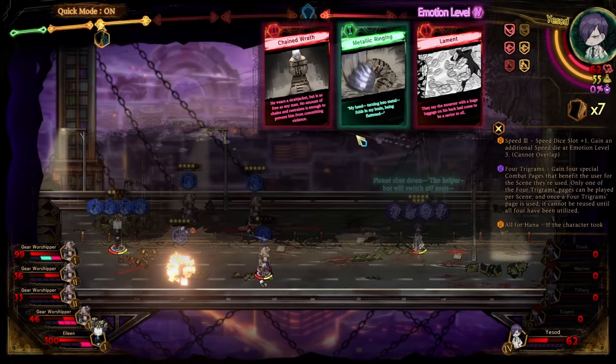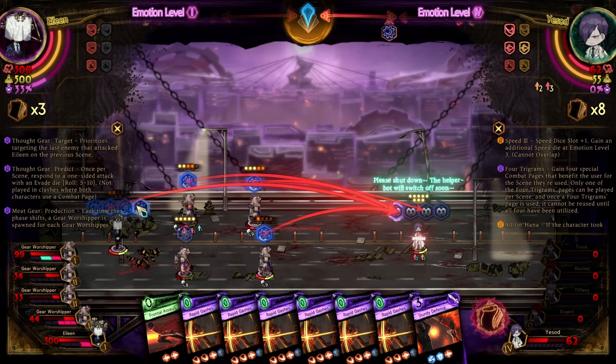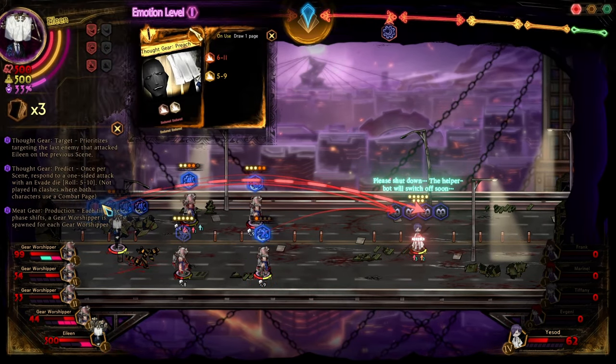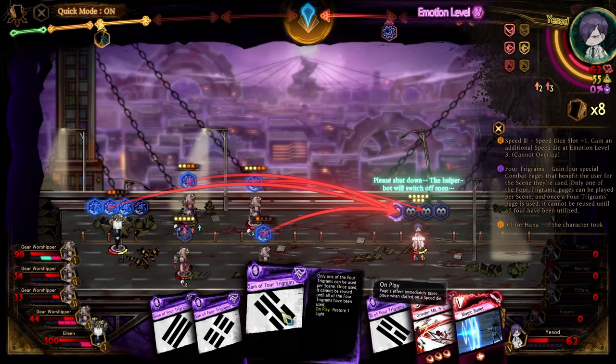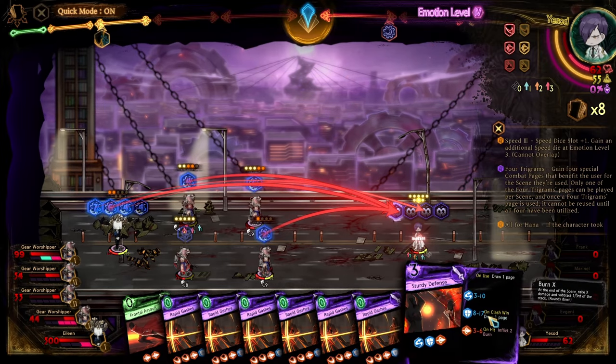And now we're going to take the Magic Bullet — the namesake of this build. This turn she's going... I'm surprised she only has three pages in hand. Does she draw? That's weird — normally she would have more pages.